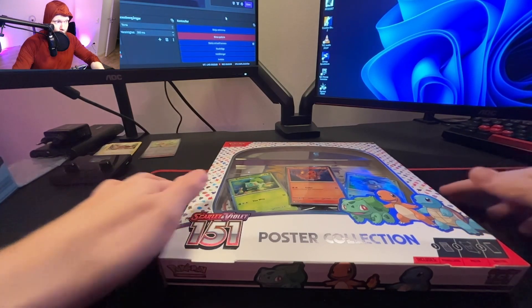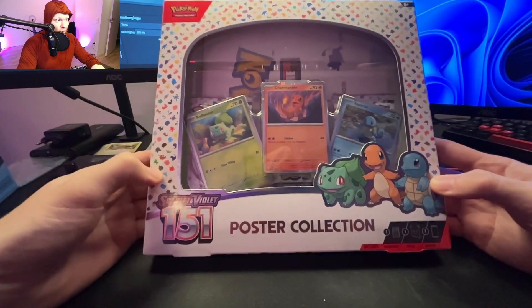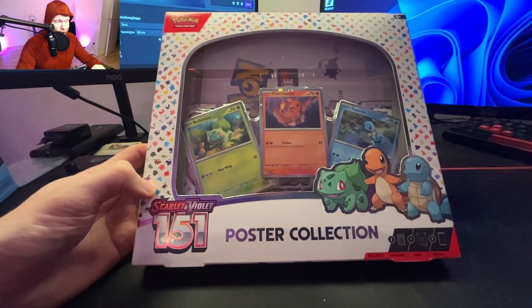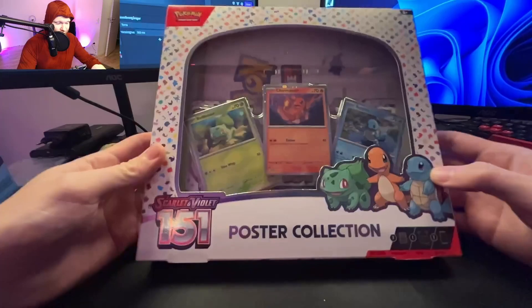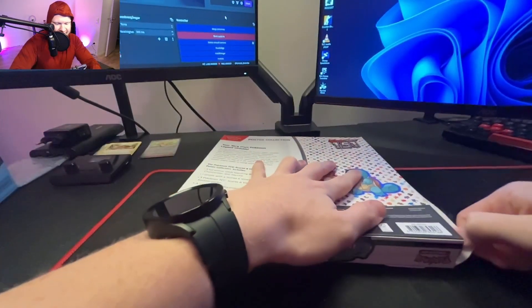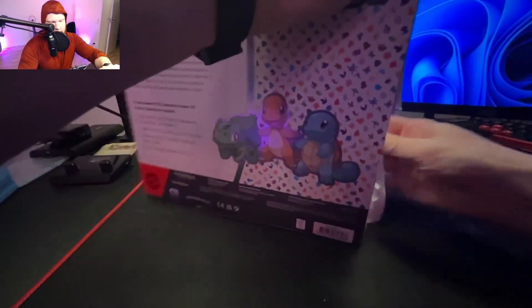Hello everyone, we're back with more Pokemon 151 items. Today we are opening this wonderful poster collection with Bulbasaur, Charmander, and Squirtle — the three OG starter Pokemons from the Kanto region, generation one. So let's waste no time and crack this poster collection open right away because we love Pokemon, don't we?